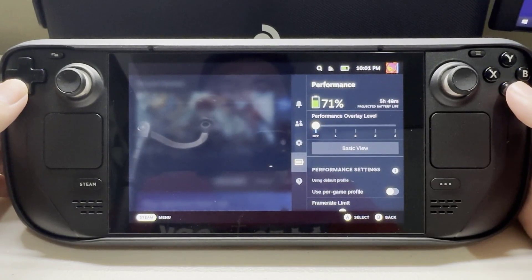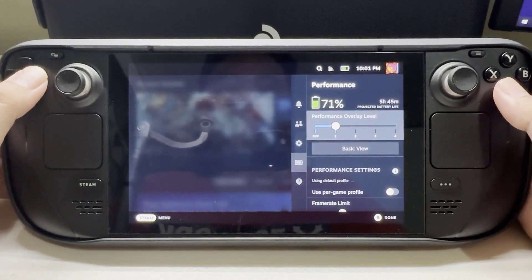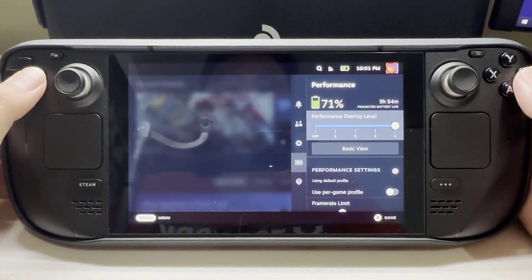Adjust the performance overlay level. The higher the level of the overlay, the more detailed the performance overlay will be. Let's check if it will show in the game.